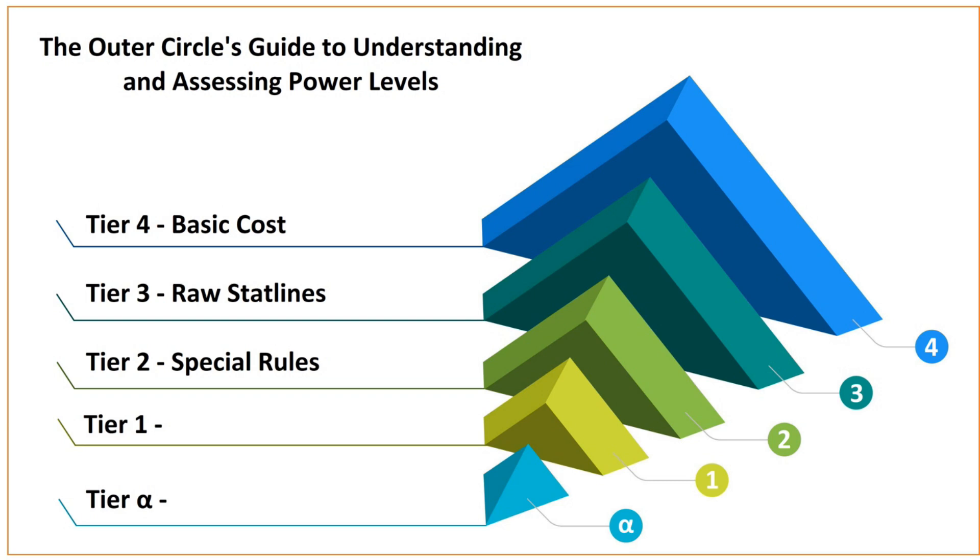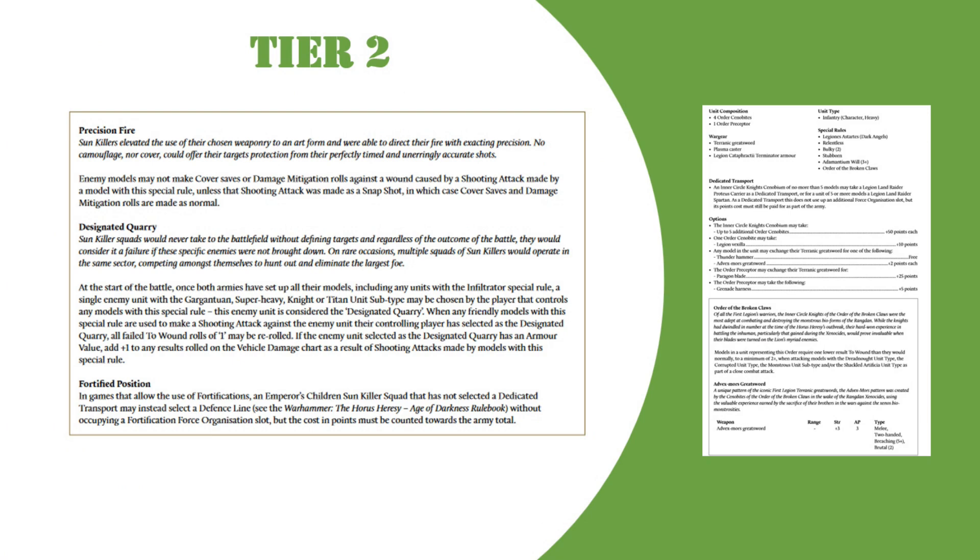Then we come into Tier 2: special rules. This is the second tier of the pyramid — the raw rules which amplify the performance of the raw stat lines. It's high up because it changes everything that came before it. A unit may have equal points and stats with another, but if one has a built-in boost it becomes superior. For example, an Imperial Fist Space Marine with a boltgun gets a plus-one bonus to hit at all times, granting a 16% damage output boost. A Sons of Horus Space Marine has no such boost, making him weaker for the same points — however, he has his own boost which applies in other circumstances.